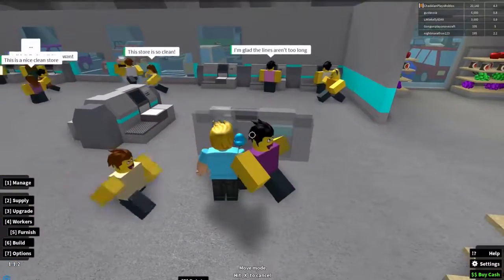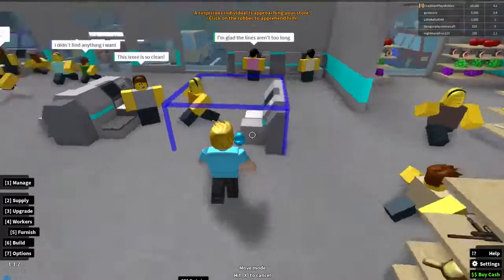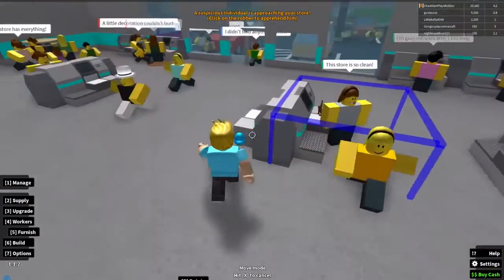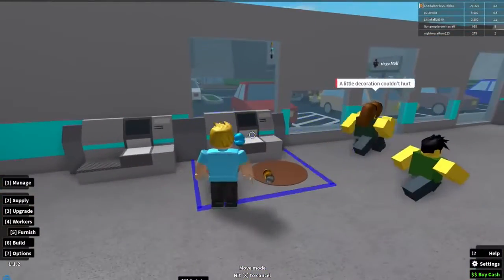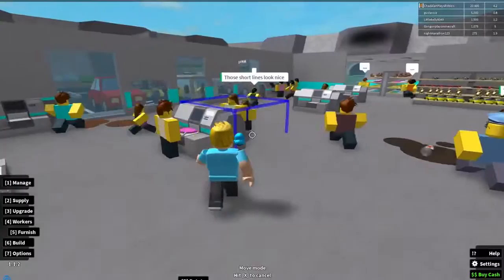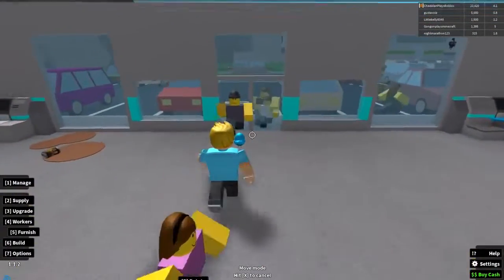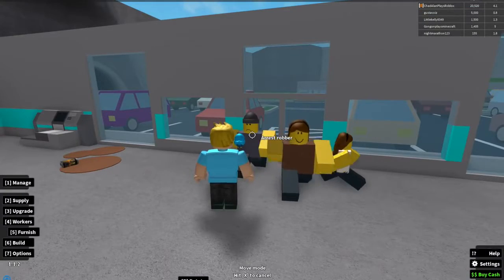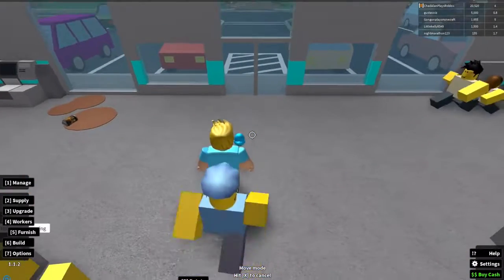We'll move this one right over here. For now I'll put one over here until I figure out exactly what I want to do with everything. This is the fun part about this tycoon — mixing things around and figuring out how you really want your store to be. Oh hey, I have a person to stop — I have a security guard, let's go stop you!